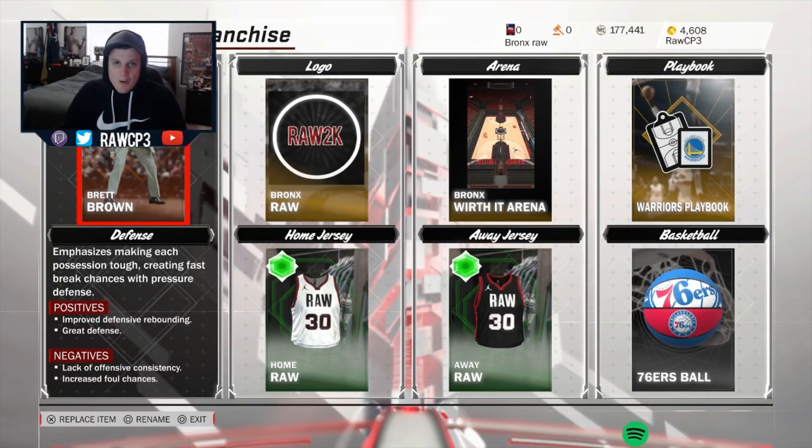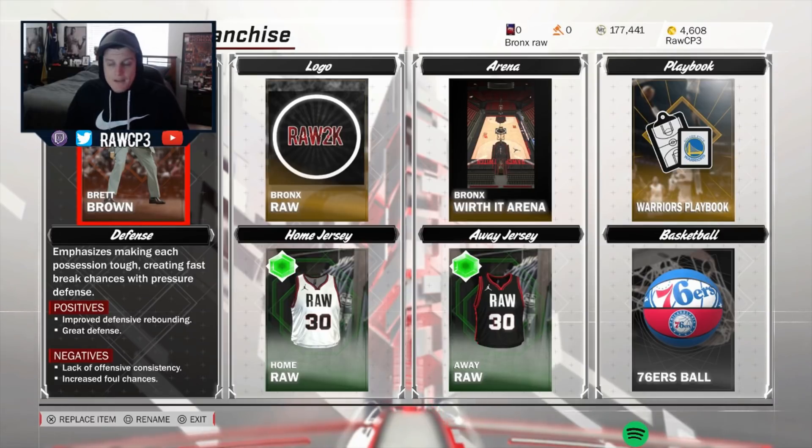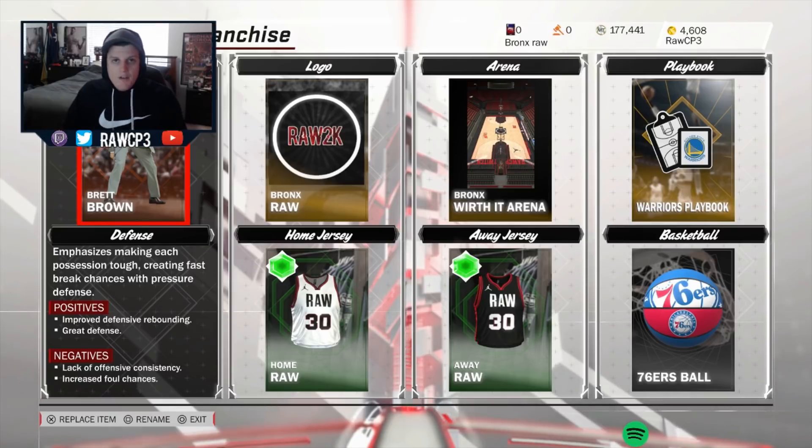RawCP3 here. Today I'm bringing you another playbook tutorial - it's been a long time coming. I can only make content every third week due to my work schedule. But here it is, guys - I'm bringing you the Warriors and Lakers playbook tutorial. They're both the same, so if you can save MT by buying one rather than the other, go ahead and do that. If you liked my Magic playbook, I had a lot of success with that - everyone started running it, so I'm here to bring you another playbook tutorial to mix it up in Supermax. I know everyone's grinding for that Vince Carter. If you like these videos, please hit that like, sub, turn notifications on, and let's get into this playbook tutorial.